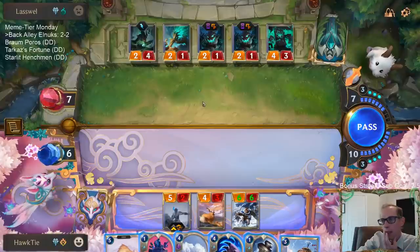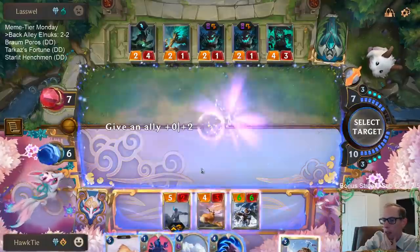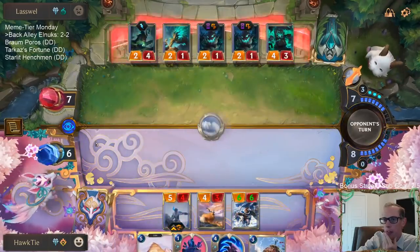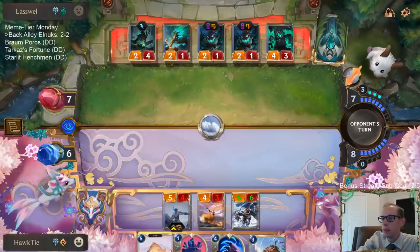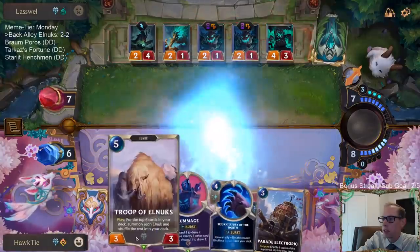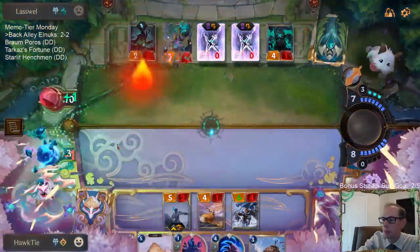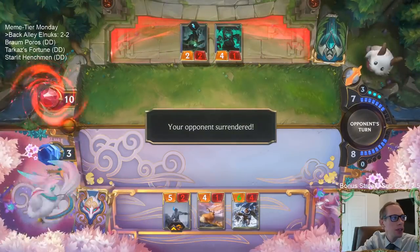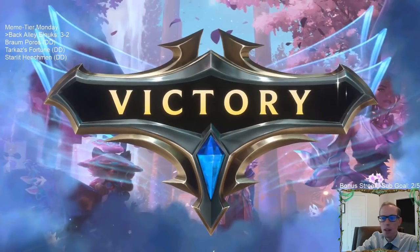Avalanche does two damage to me but I get to keep all my blockers. I should probably Elixir of Iron this thing - Avalanche, we take three, go down to three. Still play Troop - oh no, we don't get to play our Troop. GGs.